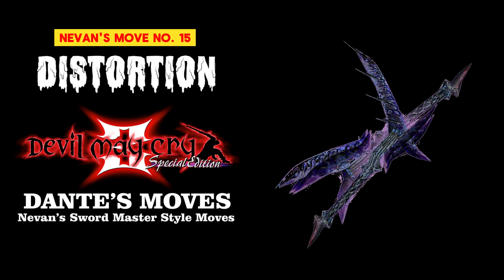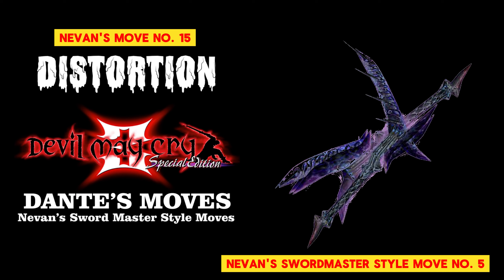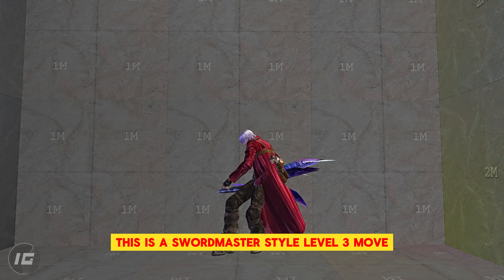Nevan's Move Number 15: Nevan's Swordmaster Style Move Number 5, Distortion. This is a Swordmaster Style Level 3 move.